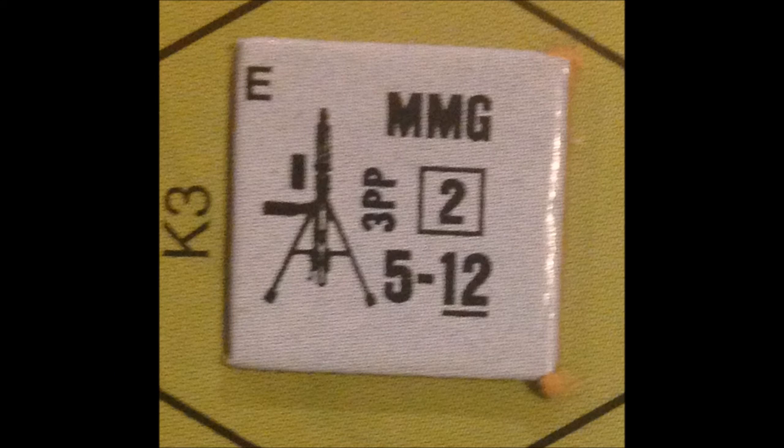The German medium machine gun is laid out similarly but with different values. First, you see blue color, which is the standard German color. MMG means this is a medium machine gun. The 2 in the box is the machine gun's rate of fire. The 5 is the machine gun's firepower. The 12 is its normal range. It weighs 3 portage points. To the extreme left is the depiction of the medium machine gun, and the letter is used to differentiate this machine gun from any other German medium machine gun on the board.